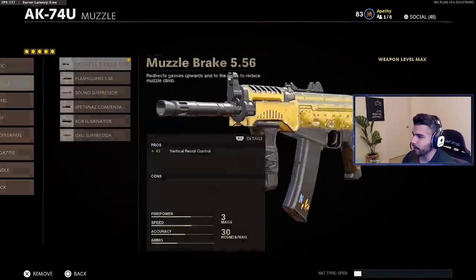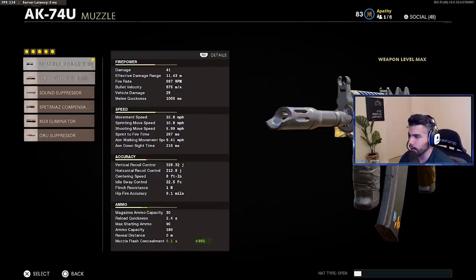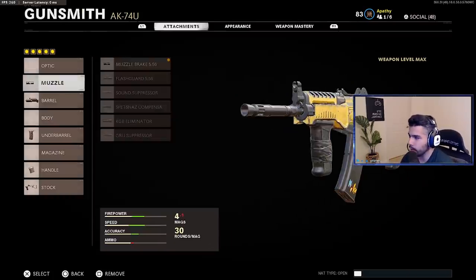For the muzzle, I'm rocking the muzzle brake. Vertical recoil control is a lot easier than horizontal. If you put the Spetsnaz, you lose even more horizontal, so that's why I like the muzzle brake.